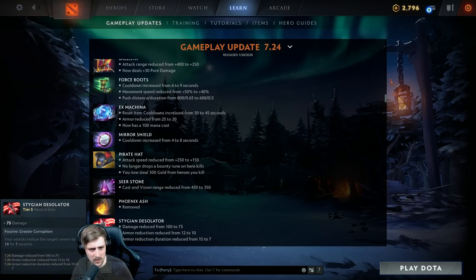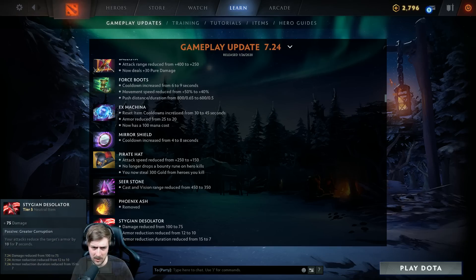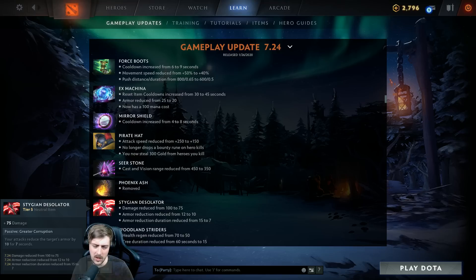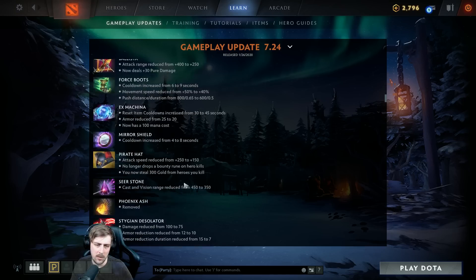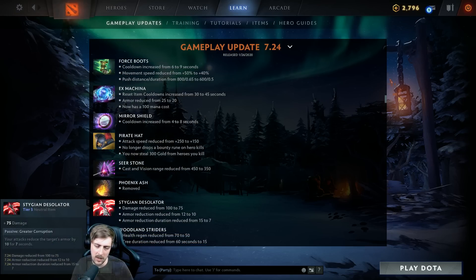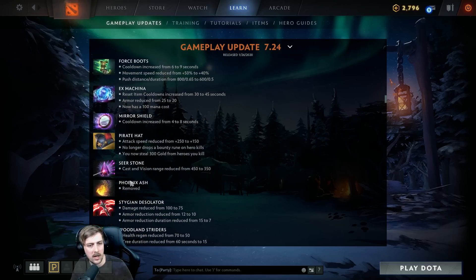Stygian Desolator: damage reduced, armor reduction reduced, and duration reduced. Probably completely fine — it's a 60-minute item now instead of 70. The minus armor still combines well with other sources. Duration didn't really need to last 15 seconds. Still a very good item — plus 75 damage and minus 10 armor is massive. There are going to be games where people complain about Stygian combined with Orbit Destruction, since the stacking minus armor pushes you into the stratosphere. Although you can't stack two neutral items now, so if I'm playing TA or Clinkz I still probably use Orbit Destruction and swap it out for Stygian late game.